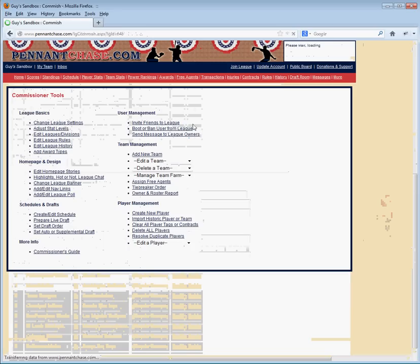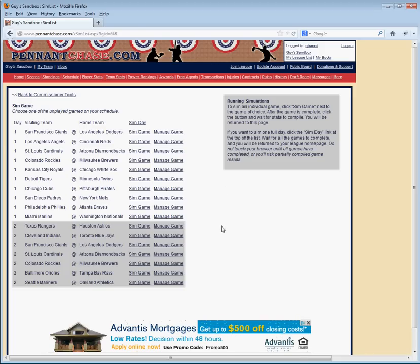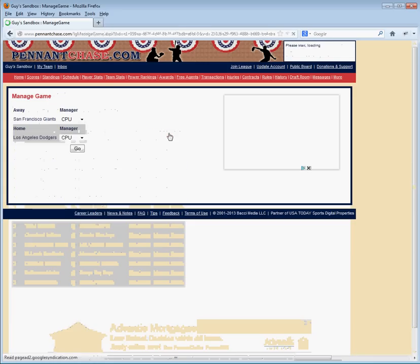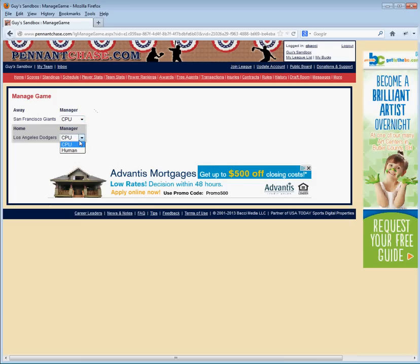Now I want to jump to the coolest thing about Sandbox Leagues — the ability to manage your own games. Those of you who have been commissioners are very familiar with the simulate game link in the upper right. But you'll notice in a Sandbox League, you have this extra column which is manage game. For this demonstration, let's jump into the San Francisco Giants at the Dodgers. We go to manage game and it takes you to a screen where you can pick which team you want controlled by a CPU or by a human. Let's say I'm going to manage the Dodgers. You can change this during the game. One quick thing — you would want your lineups and your pitching rotation to be set before you hit go, because you're not going to have a chance to reset your starting lineup.